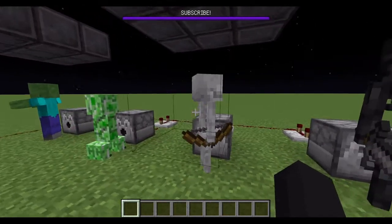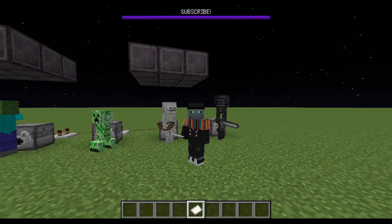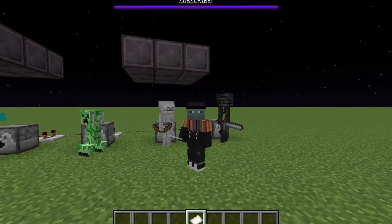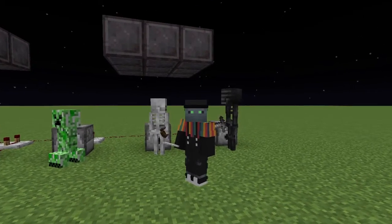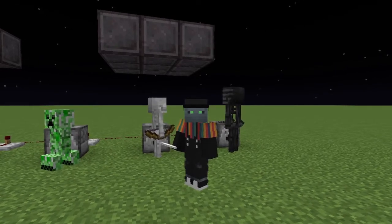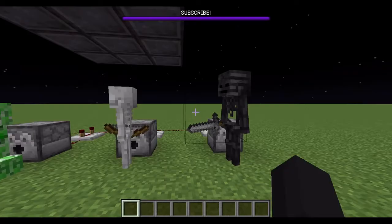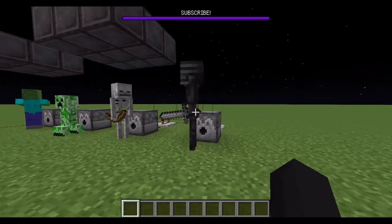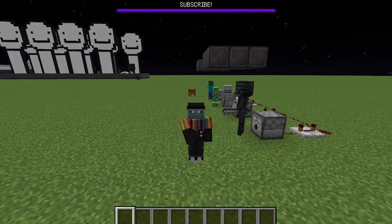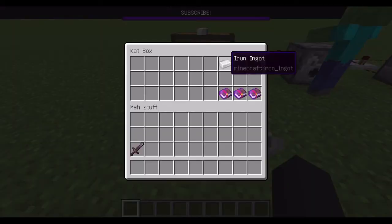A skeleton, who I don't know the name of, will be given this paper because, well, something inside me just tells me that these two go together. Maybe it's that the skeleton is coarse, rough, irritating, and is everywhere for some reason. But, I don't know. Lastly, we have the skeleton's uncle, who supports subscribing to my YouTube channel and also watching my darn video that I put effort into. He will be given iron.